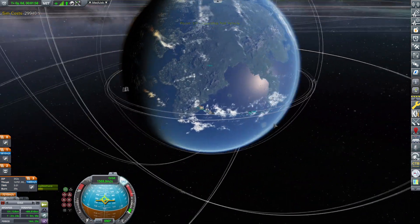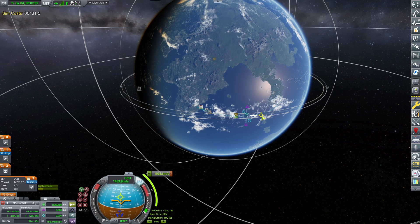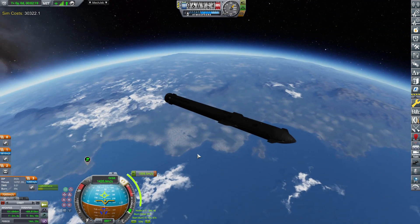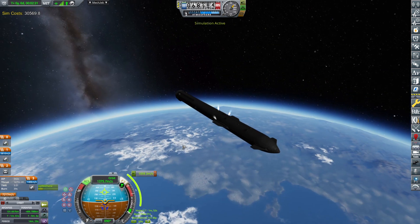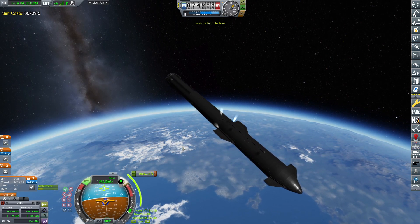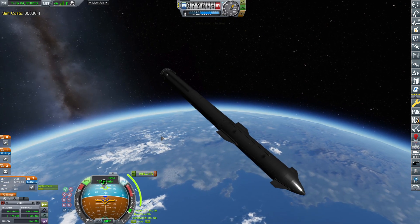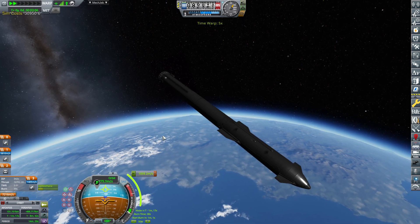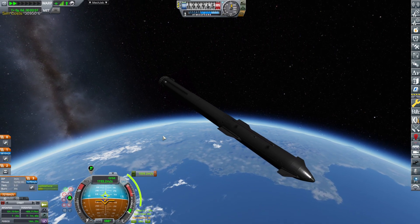We have way too much delta-V — we'll probably be able to get fully to orbit on the Behemoth alone. The venting gas is using a combination of liquid methane and oxidizer, so all in all it looks kind of cool. We are aligned and ready to burn in one minute. Look at this shot — glorious. That's the screenshot for the episode, I'm telling you. And hit it.